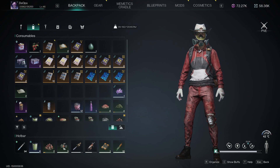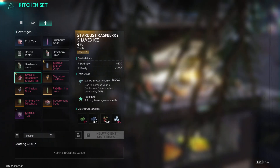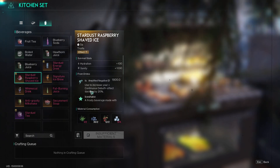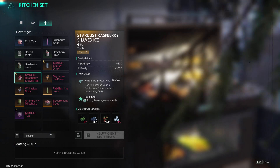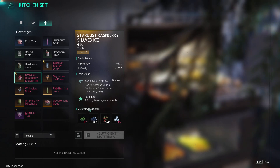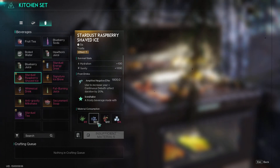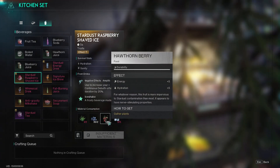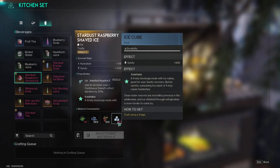Found it — here's the recipe: Stardust Raspberry Shaved Ice. It says use to increase your continuous debuff effect duration by 20 percent. Here are the ingredients: it needs two aloe, two blueberry, two hearthorn berry, and five ice cube.